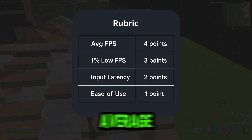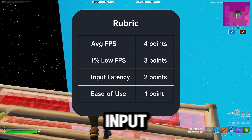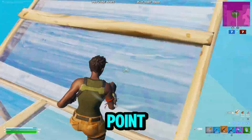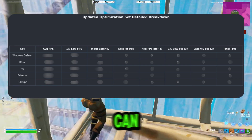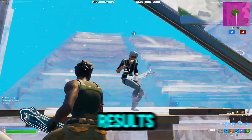Here's how I'll be scoring it. I will rank the average FPS out of four points, the 1% low will be out of three points, the input latency will be out of two points, and the ease of use will be out of one point. Once all four runs are complete, I'll post the scores side-by-side so you can see which price actually buys performance. Watch through the end to see the results.